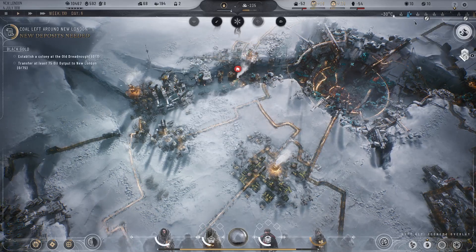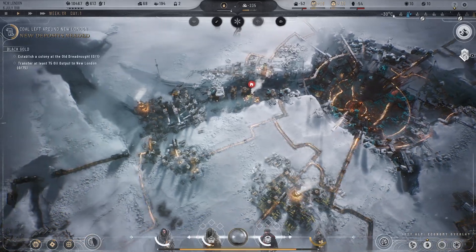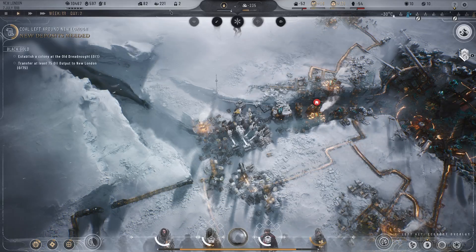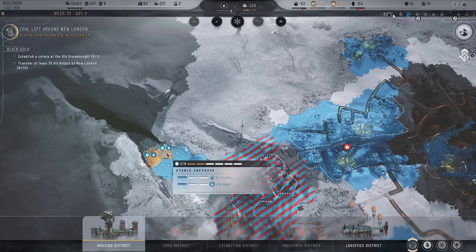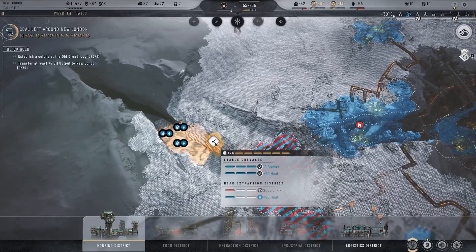Transferring coal, transferring cores — that's kind of cool, I didn't know you could see them coming in. Alright, one more batch of prefabs please — yes! Let's build that district. Housing out here in the stable crevasse.